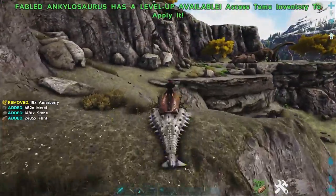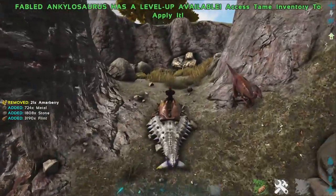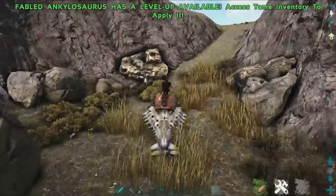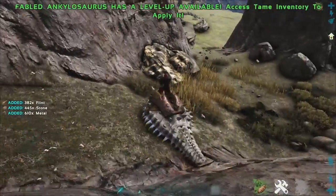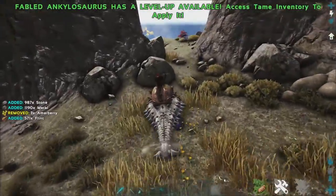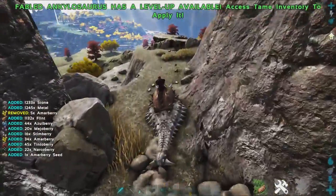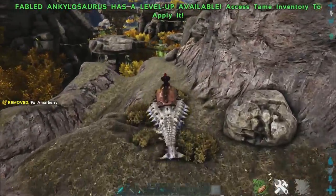Number 5 is the Fabled Anky — these guys are incredible. Pretty much all Fabled creatures are top of the range; you can't get much higher in terms of gathering than your Fabled creatures. You actually get quite a bit more metal by using the Secondary Bite Attack than you would using the Tail Swing. Definitely recommend using the Secondary Attack on your Anky if you've got one. But that's enough about the Anky, let's move on to number 4.